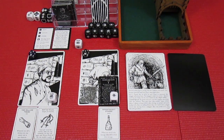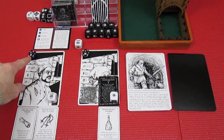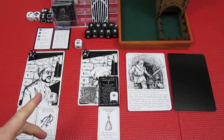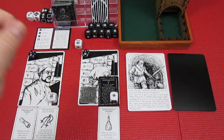Welcome back to Escape the Dark Castle. We have the Tailor at seven health, the Mason at two, and we've got eight more chapter cards to get through before we even get to the boss. I don't know if we're going to get there, but we're going to give it a try.